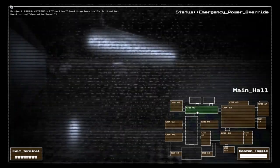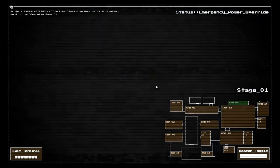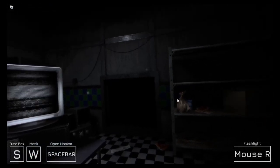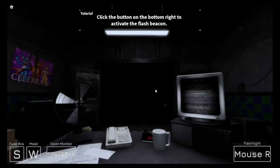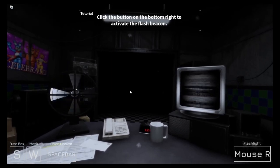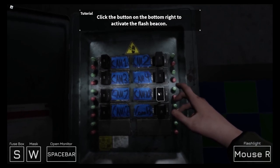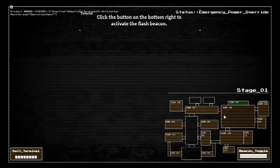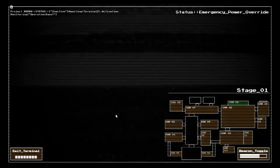Oh, I can't see anything. Wait — what camera is this? Camera nine? Oh, I just saw something! Click on the bottom right to activate the flash beacon. Oh — in the camera, hold on. You can't see camera nine like that — oh, that's how you're supposed to see. Okay, save my job!